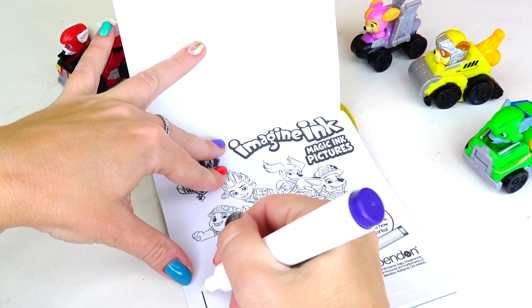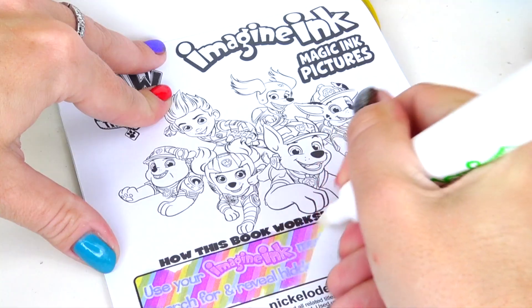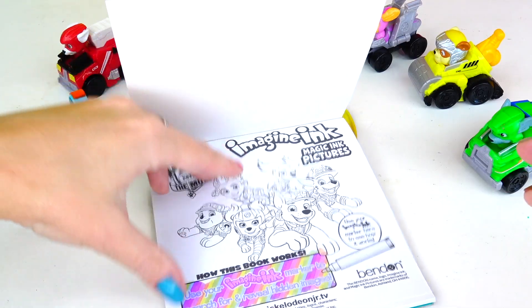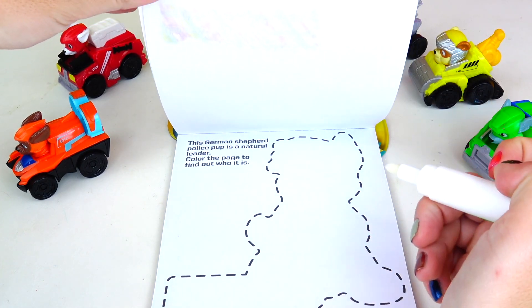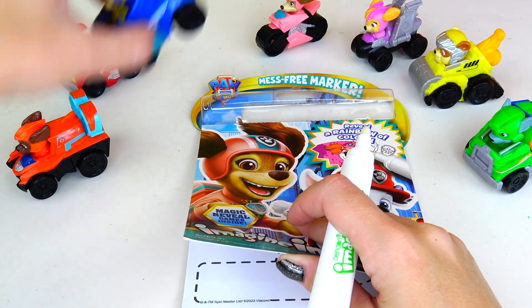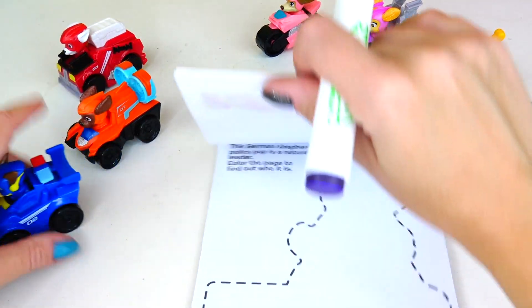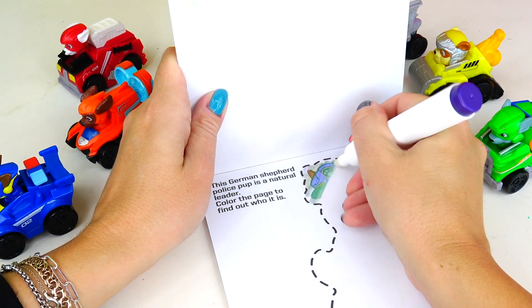How does this book work? Well, it's super easy! All you do is just color! And look at all the fun, colorful colors! This German Shepherd police pup is a natural leader! Color the page to find out who it is! Well, I know who it is — it's Chase, who's always on the case! Let's color Chase!